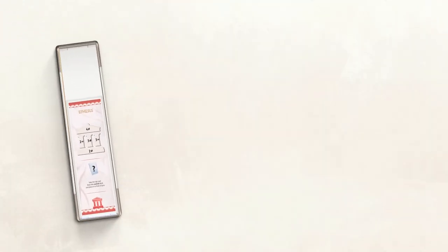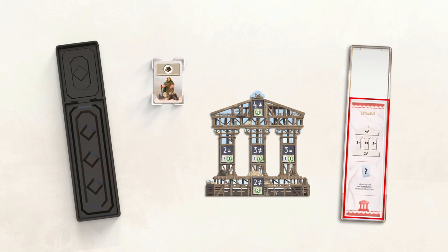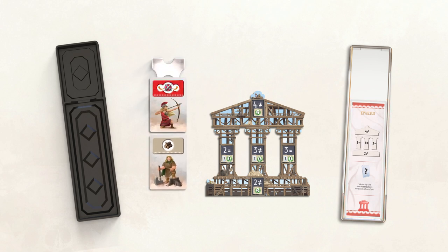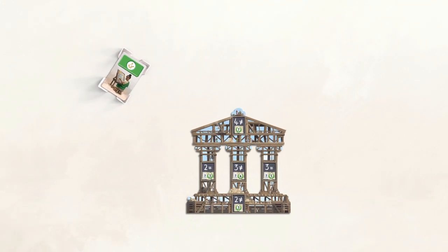Each player chooses a tray and removes everything inside. Assemble the 5 stages of your wonder, referring to the diagram on your tray. Shuffle your cards, put them face up in your holder, and put it between you and the left player.